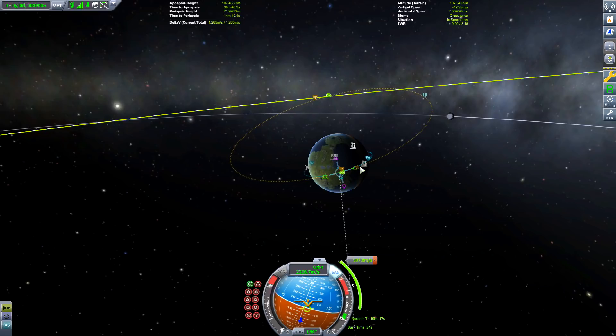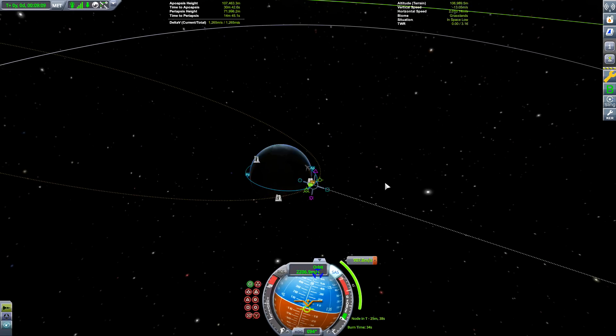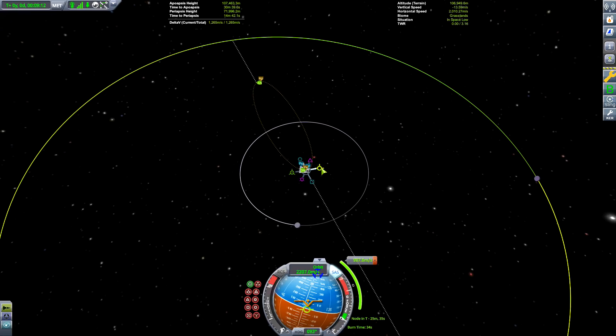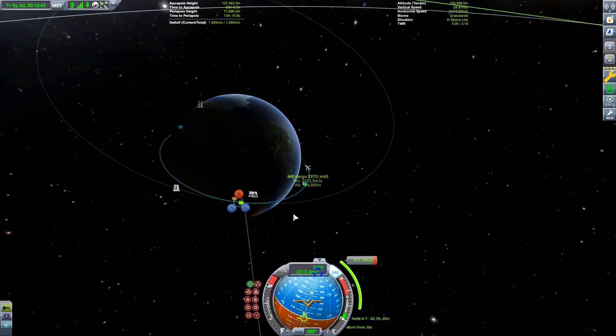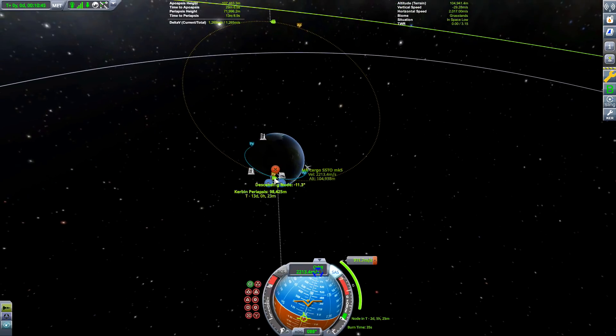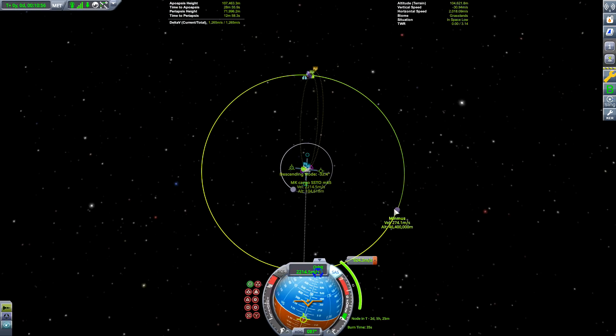You've probably noticed I launched at a slight angle — that was trying to match Minmus's inclination, but I messed it up. When you create a maneuver node to get to Minmus and you're not at the right inclination, go to the ascending or descending node, create a maneuver node at one of those points, and then add plus-one orbits on the maneuver node until you get an encounter. You might even get a Mun encounter — just ignore that and adjust your maneuver node. You may even get a Mun gravity assist to Minmus.